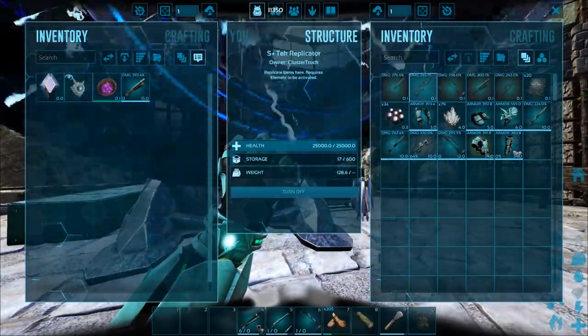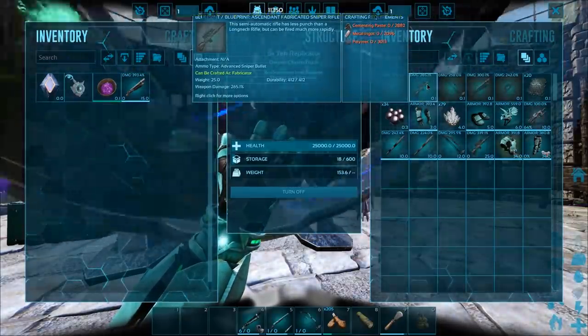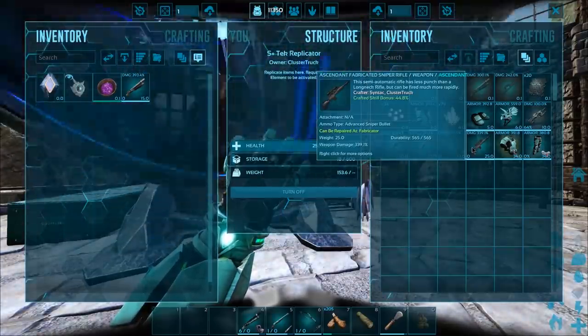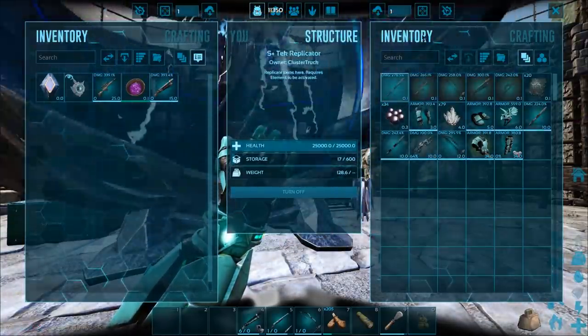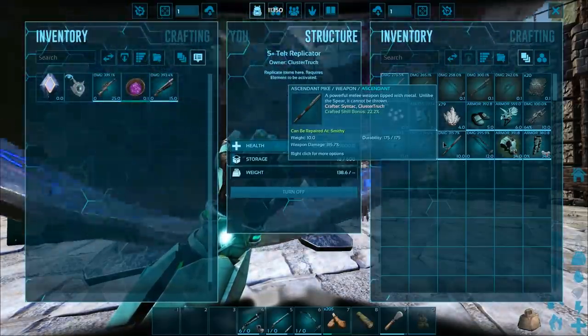Let's go ahead and make the fabricated sniper — bam. Oh dude, 44%! Okay, that's pretty good. Yeah, I like that. And then just making a pike — not that I really need one but whatever. 22%, not bad. That's gonna work.